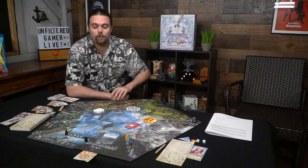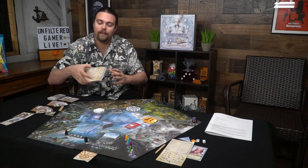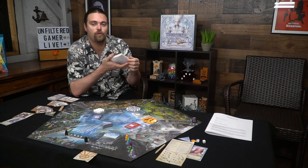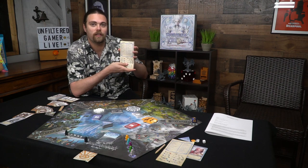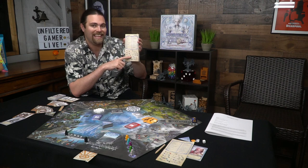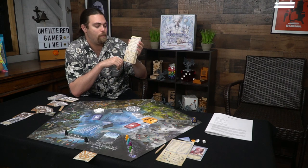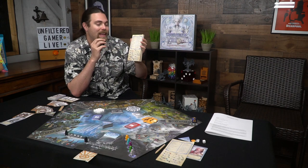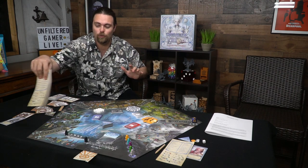You're also going to get this handy set of papers which, much like Clue, is going to have you trying to deduce who the villain is and what weapon you need in order to defeat them. It will also give you a legend for each of the spaces represented on the board based on their color, what the cost is for that space, and what you get when you land there.